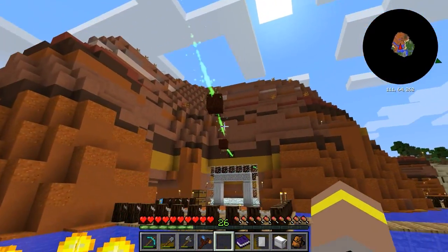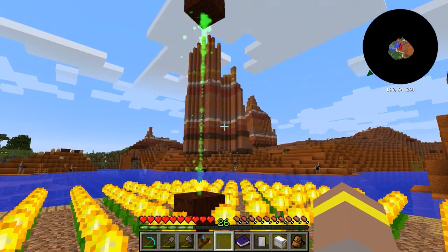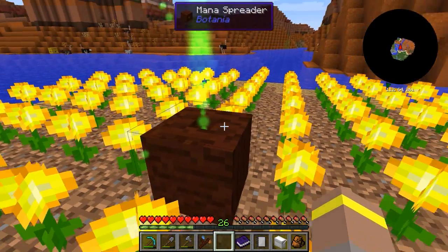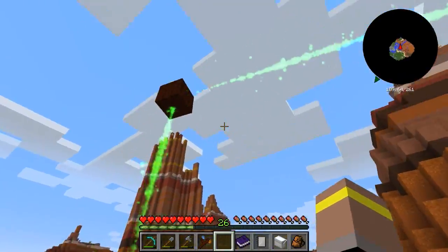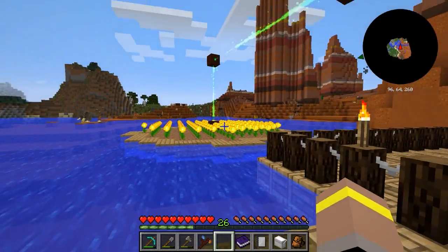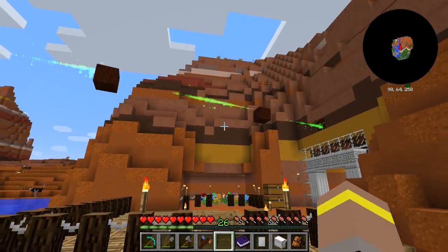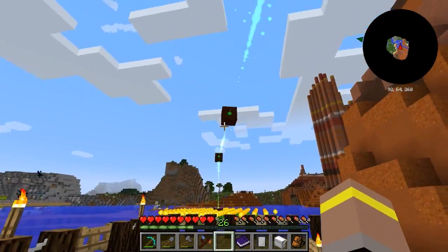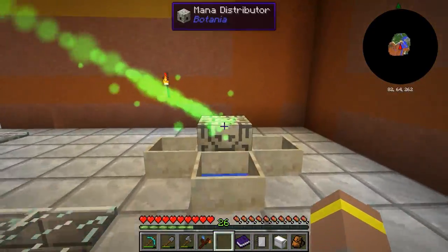These guys are coming up here and going along into the base where I have a central mana spreader circulating it around. I do need to change these slightly - they could do with some lenses, and that's probably something we'll get into in the next episode. Lenses allow you to do some pretty funky things with your mana spreaders and make them more efficient, so you're not losing power over a long course.